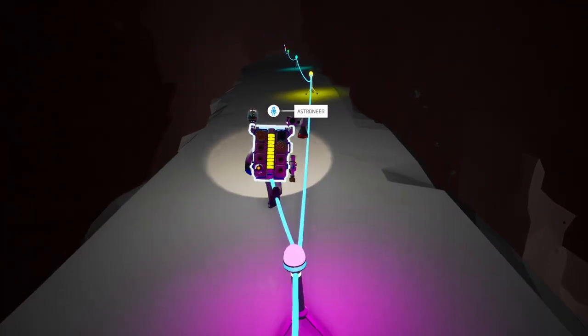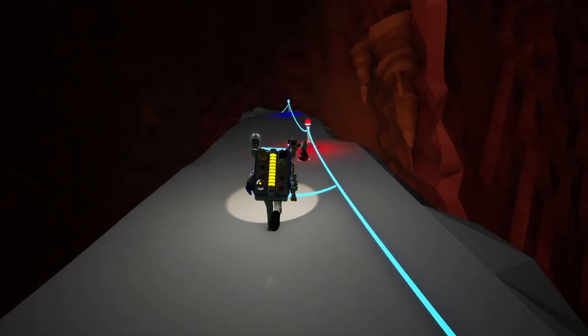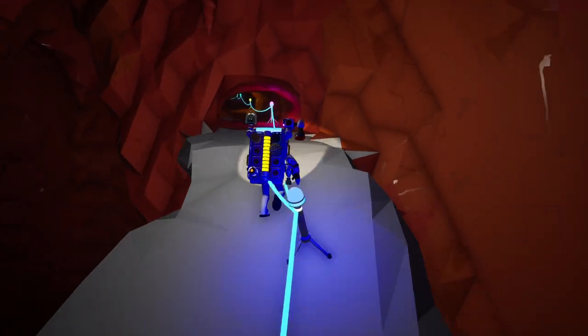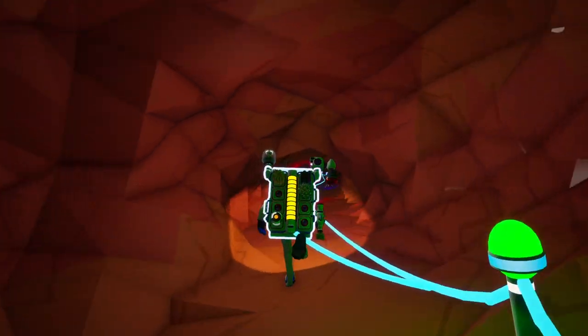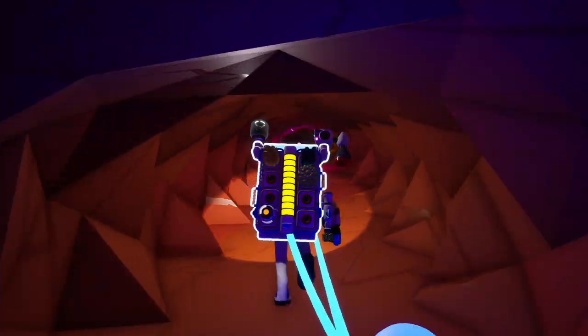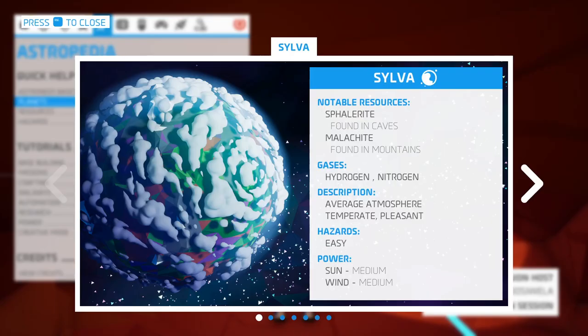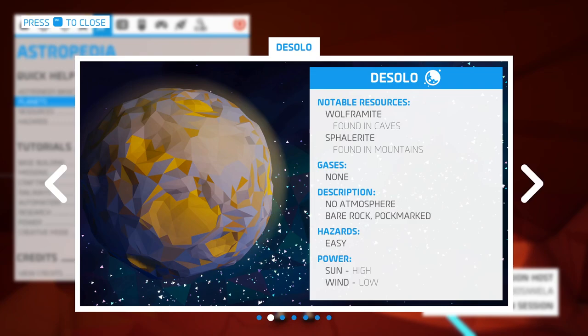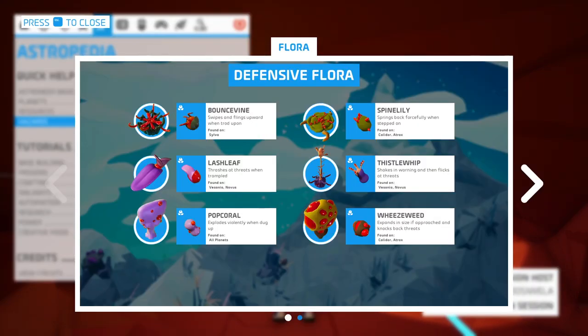So we gotta climb all the way back up now. At least we have a quick way built to get us close to the core when the time comes. But that is a little frustrating and disappointing to do all that work and not have the payoff at the end. I wonder if I'm a fool. It doesn't say what flora or fauna a given planet has, so it doesn't say that. But if we look at hazards — oh gosh — it does say: Wheezeweed, found on Kalidor and Atrox. Okay, so it is somewhere on this planet — we have not seen this thing.